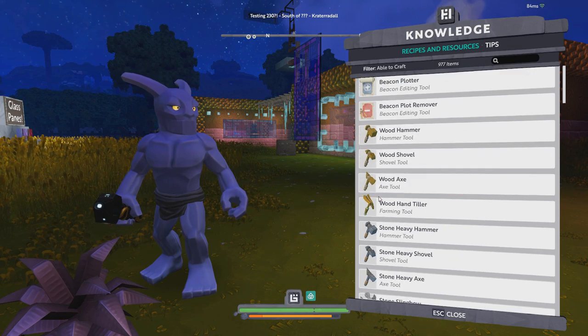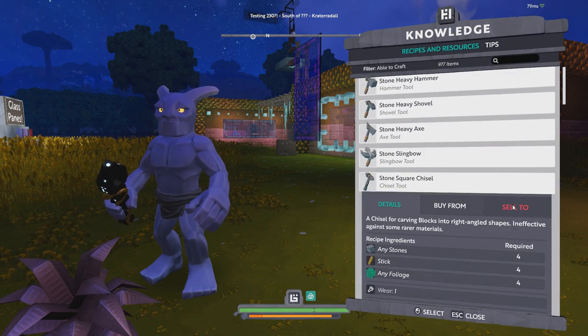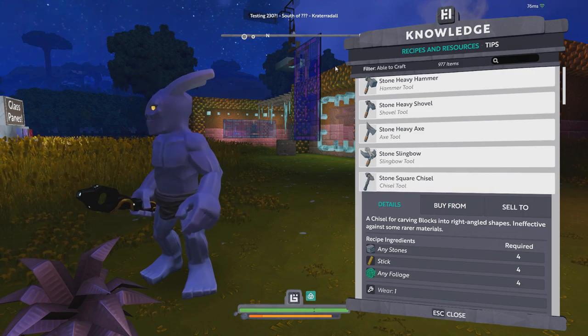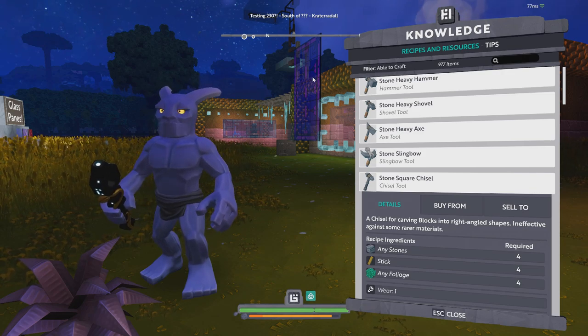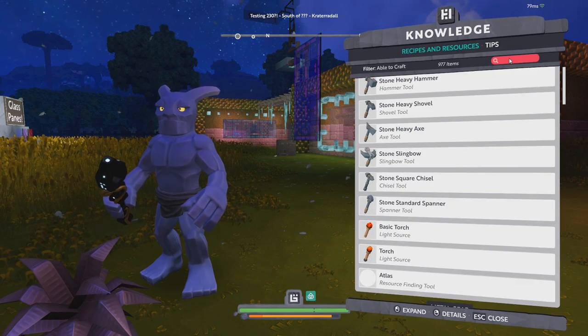You can just hit K and for any item there's now a 'buy from' and 'sell to' option for the planet you're on. This isn't universe-wide or anything, which I actually really like — you at least have to go to the planet to get an idea of what the prices are there.